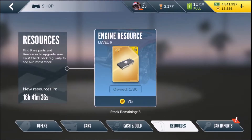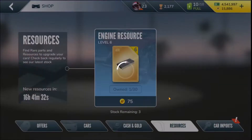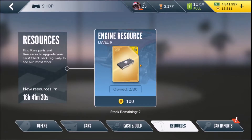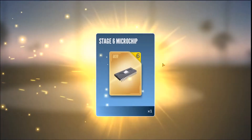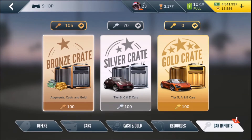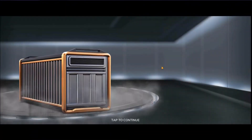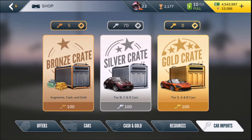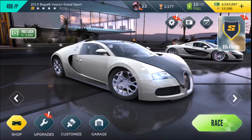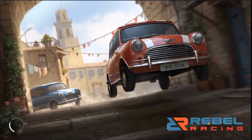Let's see if there are any resources available here. 75 gold - it is a level 6 resource though, so I'll buy all three. Very high level resource of course. We can open a bronze crate here before we get into the video - let's do that. Let's see what we can get from this bronze crate, and it's nothing. Let's go into race and see what there is to do - there's probably a lot to do.